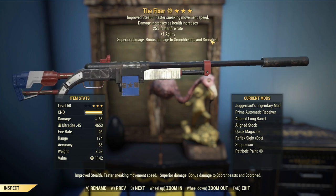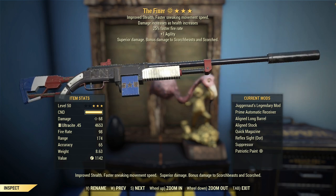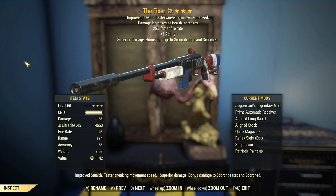We're going to start this off with a Juggernaut's Prefix weapon. What this one does is give you a plus 25% additive bonus damage when you are at over 95% health. So we'll be spamming Stimpaks and such.